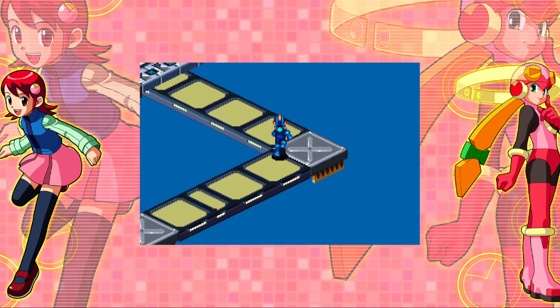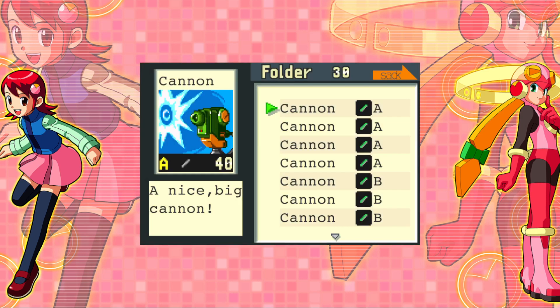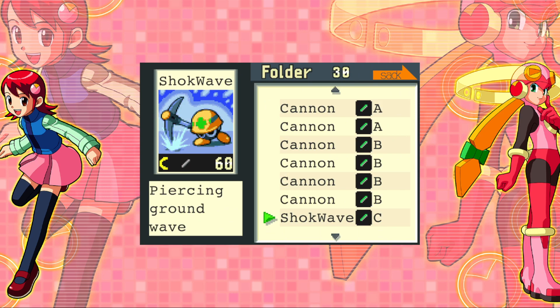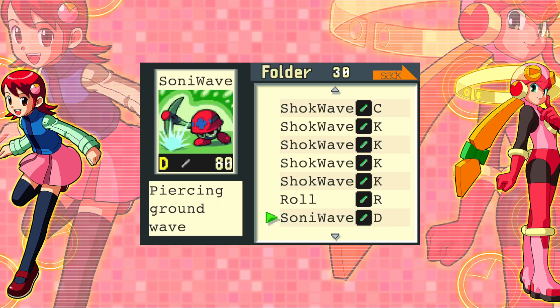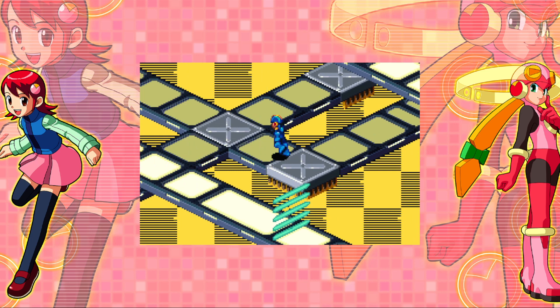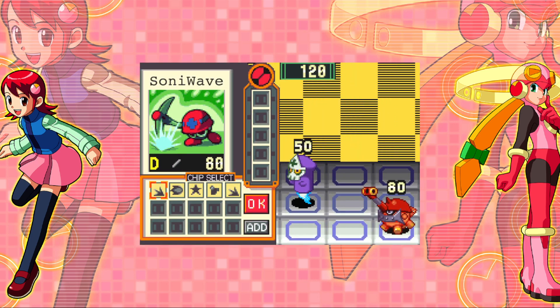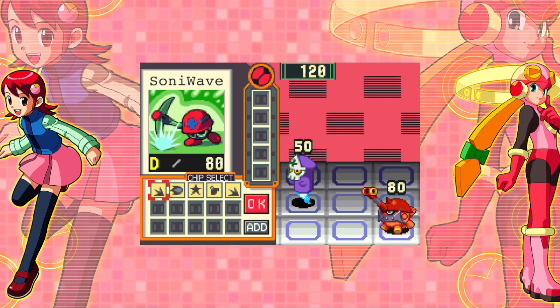And a High Cannon. Maybe we'll add that to the folder. We have four A's, four B's. I want an even number of both. Let's get rid of another shockwave because I've been using too many shockwaves.